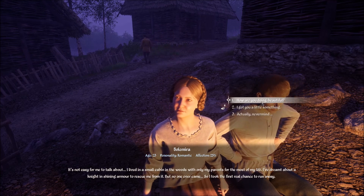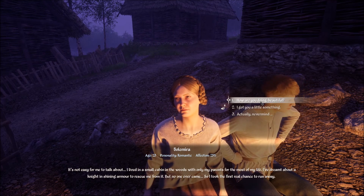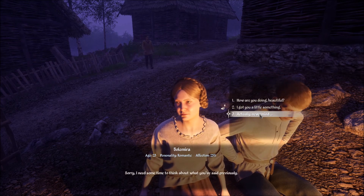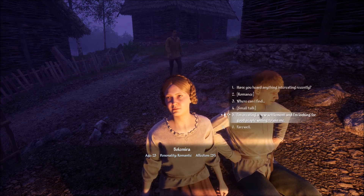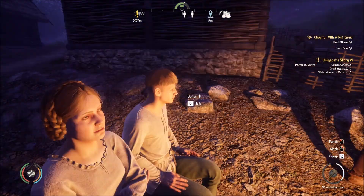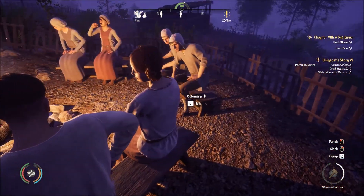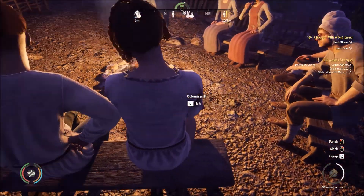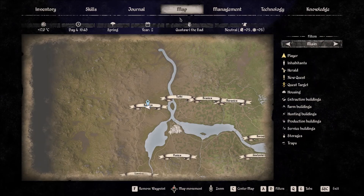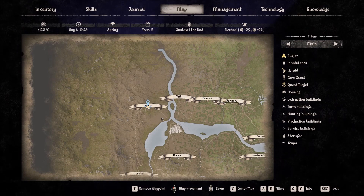Now I could ask her this — oh, that wasn't the right option. But I got her up to 25. I like the way she says goodbye — we're sticking with you. Her name is Bulimira. Okay, so we've got to remember she's here — that's still right next to us.